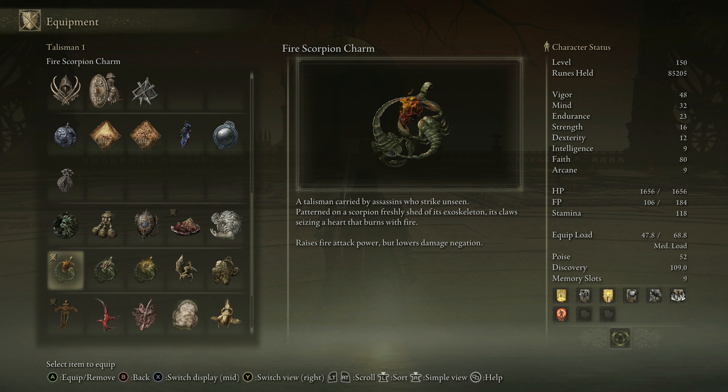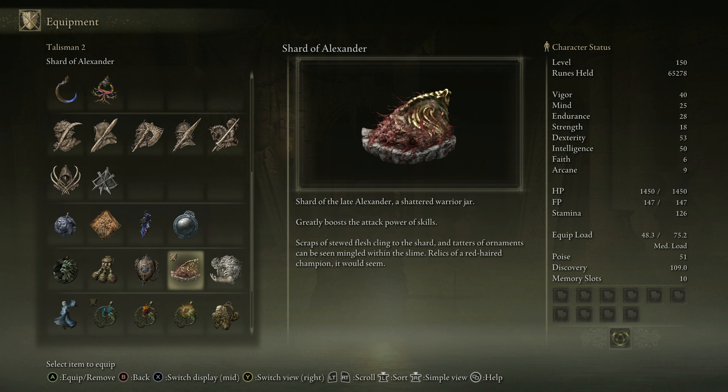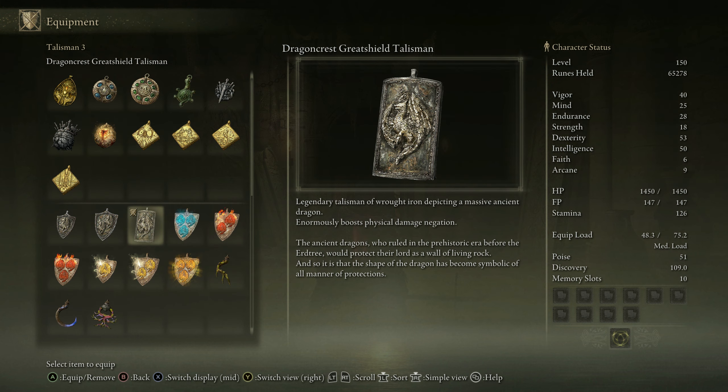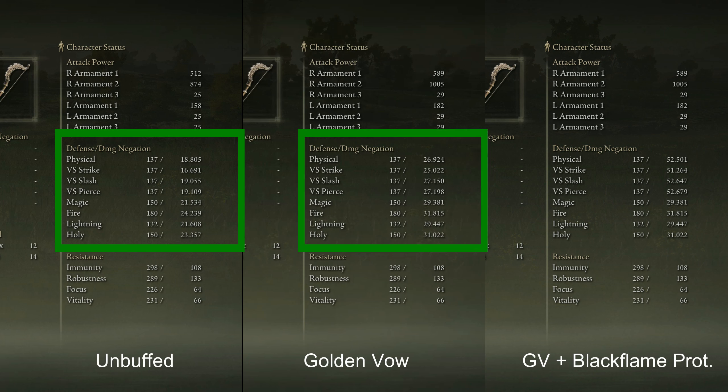Talismans are: the Fire Scorpion Charm to push all fire damage by 12%; the Ritual Sword Talisman that pushes all damage including your incantations as long as you are at full health; the Shard of Alexander for +15% damage to your Mighty Shot and melee ashes of war. In the last slot I usually use the Erdtree's Favor talisman when roaming the open world or dungeons to push my bow damage. In a boss fight I would switch to Godfrey Icon to make the most out of my charged Black Flame fireballs. The Dragon Crest Greatshield Talisman is also an option, but with Golden Vow you are already at 27% physical protection, and if you add Black Flame Protection to that you can push this to 52% for 70 seconds.